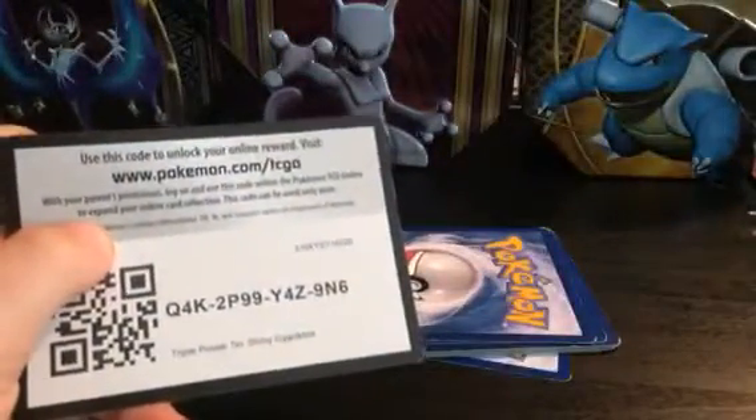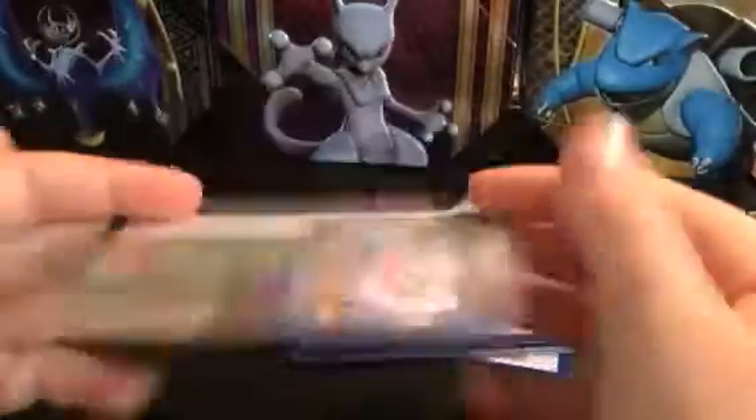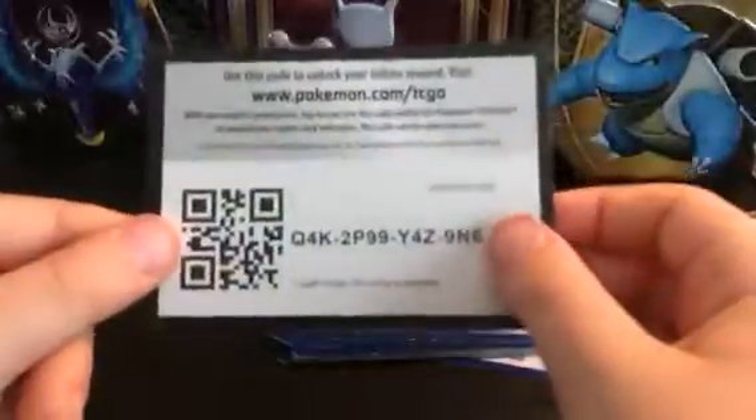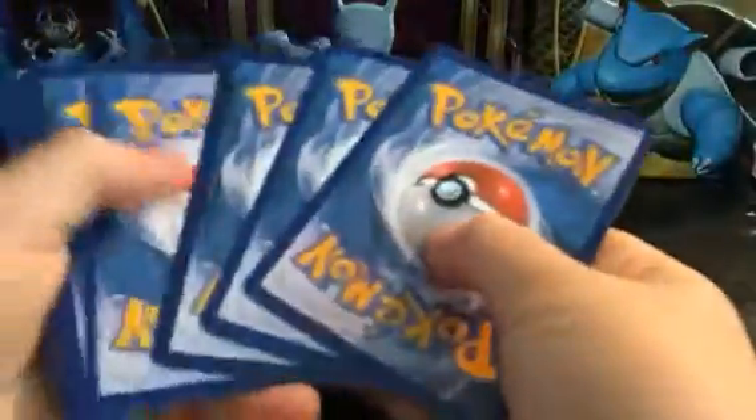We have another white coat. One for one, one for two of the holos — we could get a holo because we have a white coat. We're two for two on the white coat. Here's the code, and let's go ahead and do the cards.